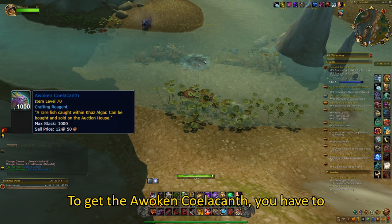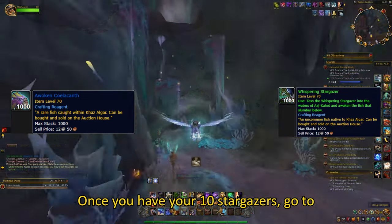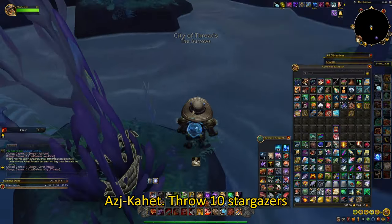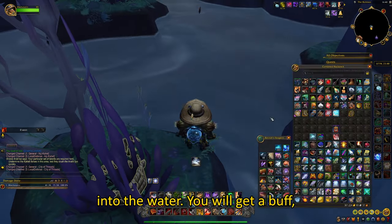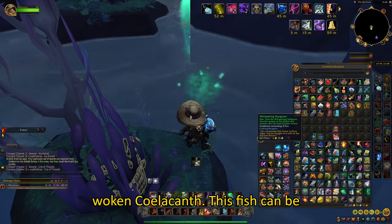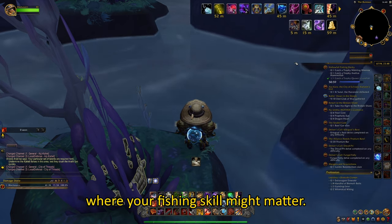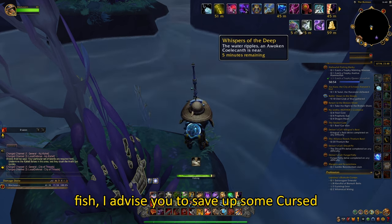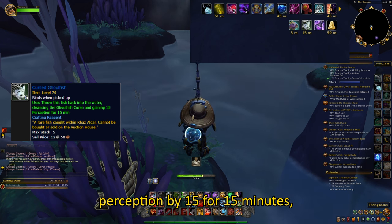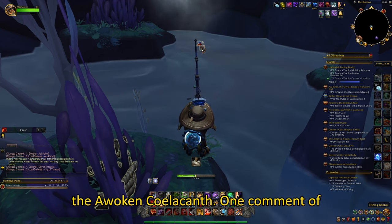To get the Awoken Seelacanth, you have to have at least 10 Whispering Stargazers. Once you have your 10 Stargazers, go to Ashka Head and throw them into the water. You will get a buff which will now allow you to catch the Awoken Seelacanth. This fish can be fished from open waters and this is where your fishing skill might matter. While attempting to catch this fish, I advise you to save up some Cursed Ghoulfish — they will increase your perception by 15 for 15 minutes, increasing the chances of getting the Awoken Seelacanth.